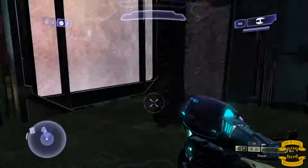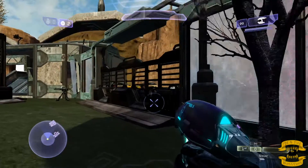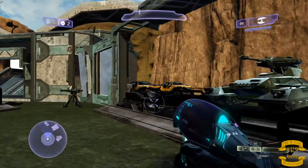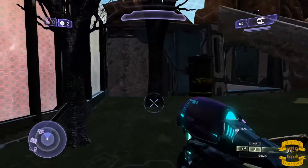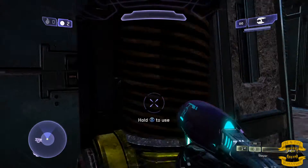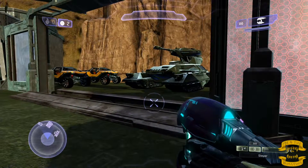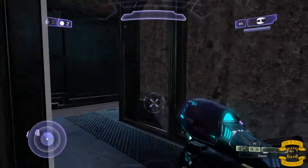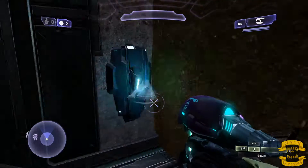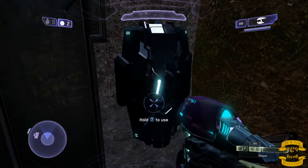Like over here, this garage door — make it open. And there you go, get into the vehicle depot. Make it close. Vehicle depot. And then there's these things — they don't really do much, but you can activate them and do other things.